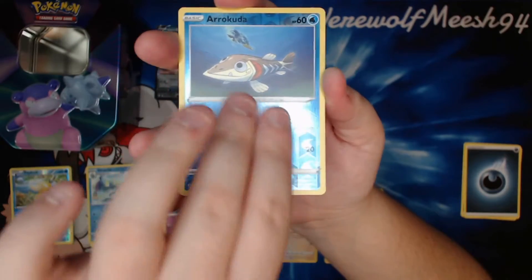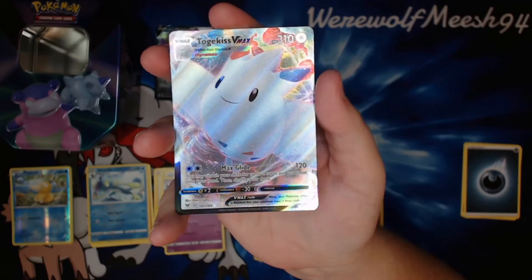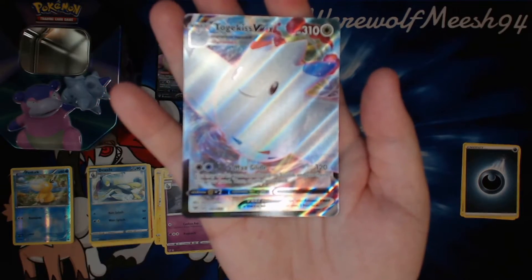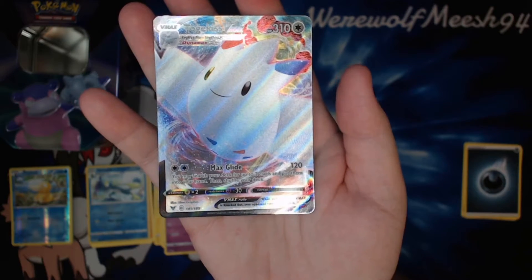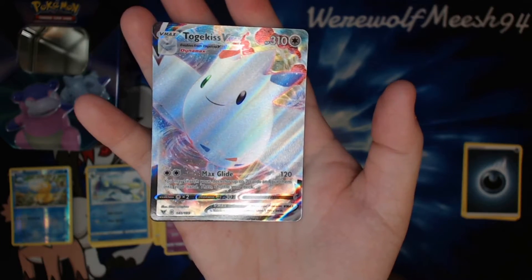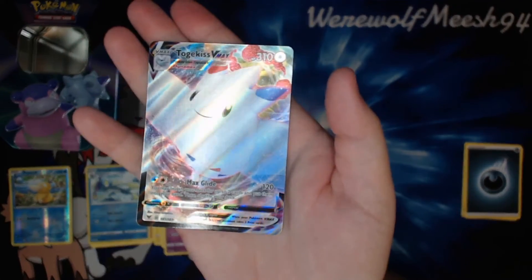We have a Reverse Arrokuda, and our final Rare is going to be a Togekiss VMAX. I'm actually pretty happy with that — I didn't expect to get anything great out of it, and getting a VMAX is really nice. I don't think I have this one. Max Glide for two colourless does 120, and you can search your deck for up to two cards and put them into your hand and shuffle your deck afterwards. It also has free retreat. I've seen people trying to make this card work with stuff like Welder and Lightning support, but I just don't think it hits hard enough, and it has a weakness to Lightning. But really, really nice pull.